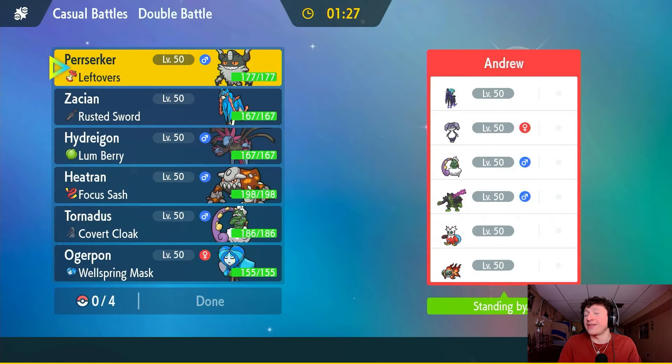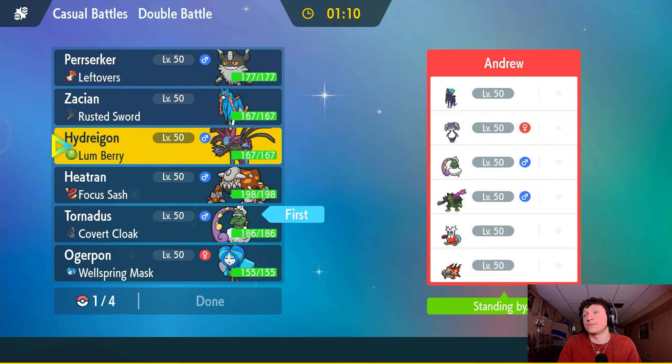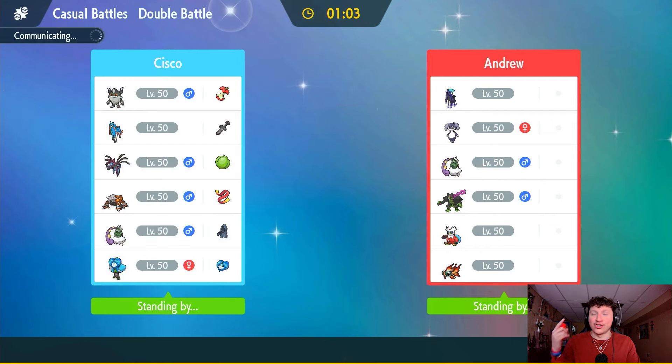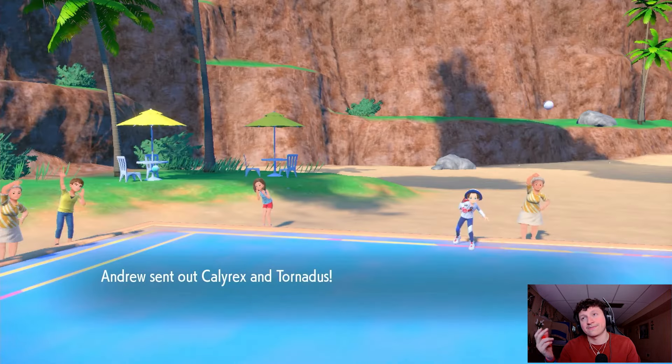Alright, we've got another battle against Andrew — they've got Shadow Rider Calyrex again, I think this is the same team. I literally just played this team and lost to the horse. Long story short for that previous battle: Calyrex Terastallized Fairy against our Steel with Hydreigon, they went for Astral Barrage but we survived and went for Flash Cannon leaving it on like 10 HP. Same lead this time.